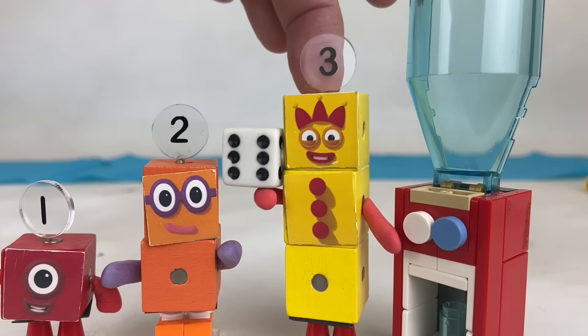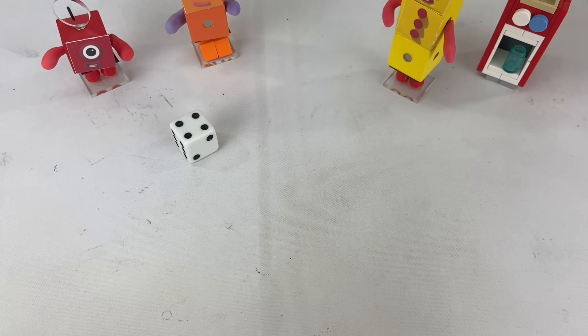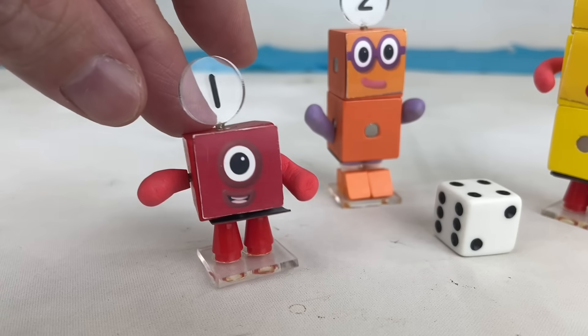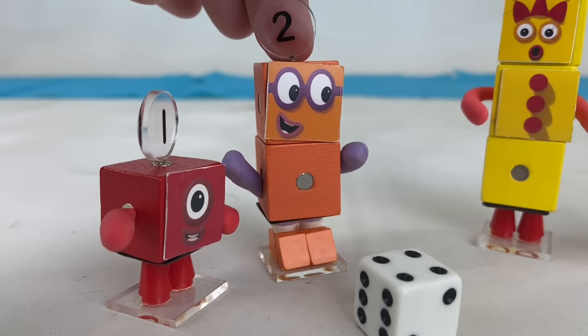That's good thinking. We'll use the dice to choose who goes. Four spots — four gets to use the dice. But four isn't here.